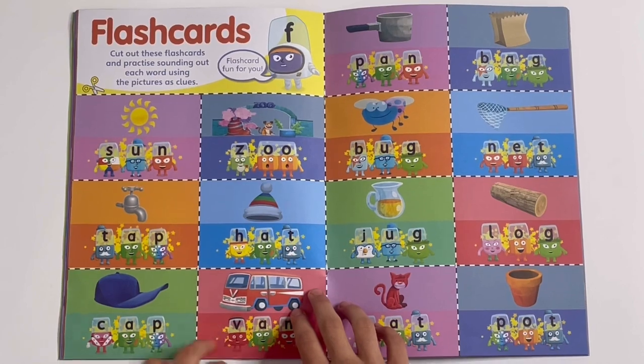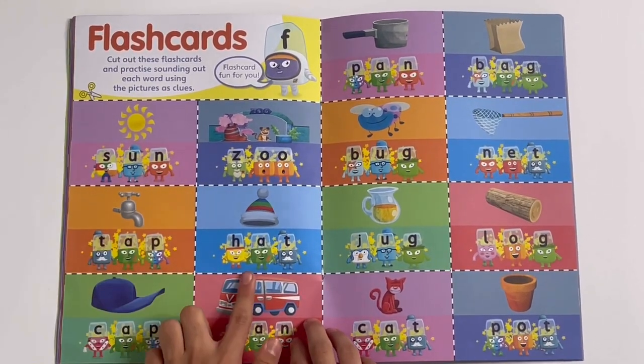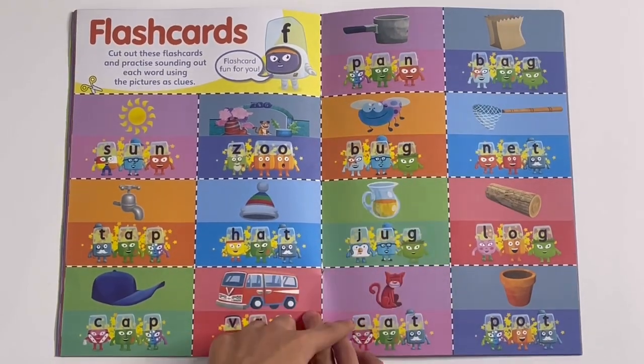Flash cards — you can cut these out and use them as clues. Like sun, hat, zoo, log, net and cat.